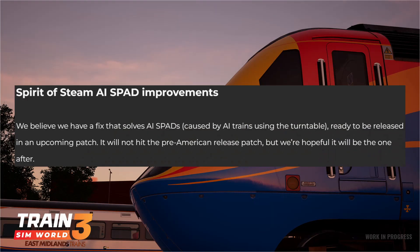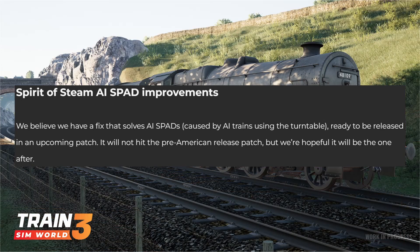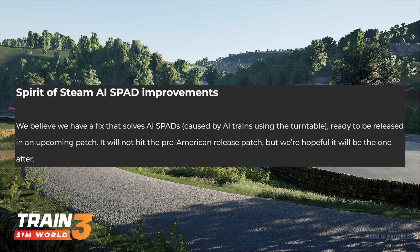For Spirit of Steam AI SPAD improvements, they believe they have a fix that solves the AI SPADs, ready to be released in an upcoming patch. It will not hit the pre-American release patch but they're hopeful it will be the one after.